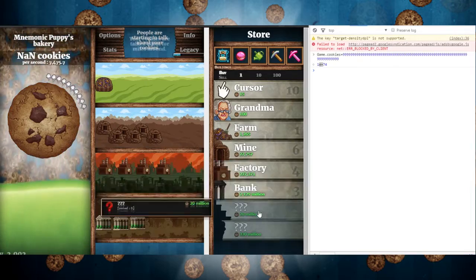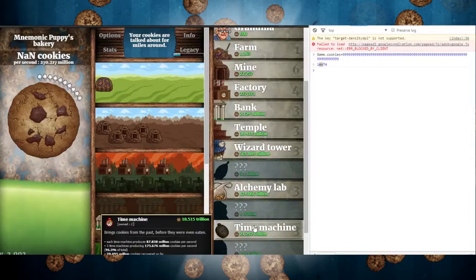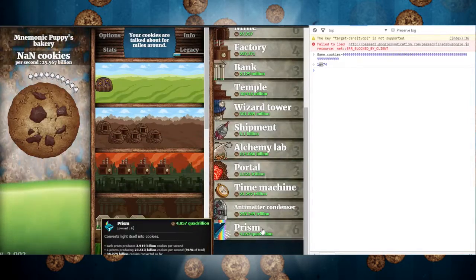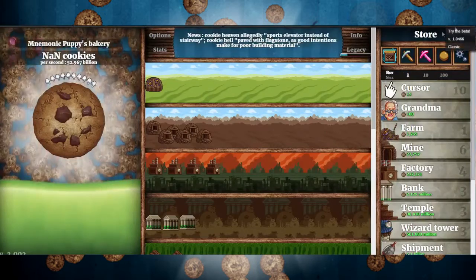And you can buy as many as you want and it still properly works as Cookie Clicker. So other than that, you get all your achievements and you get everything you need.